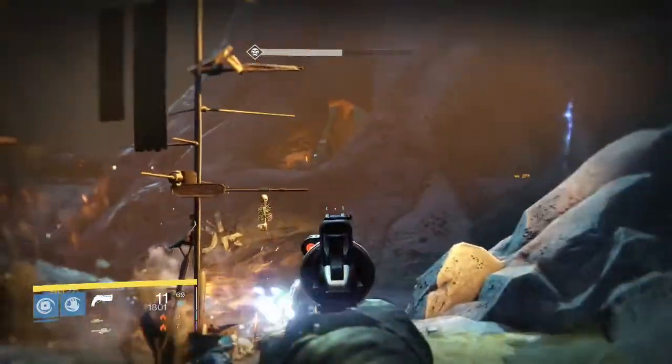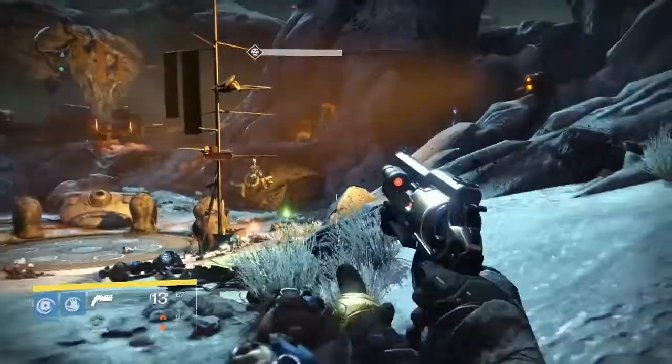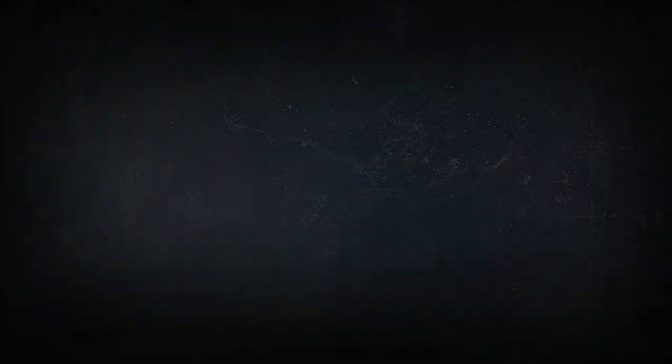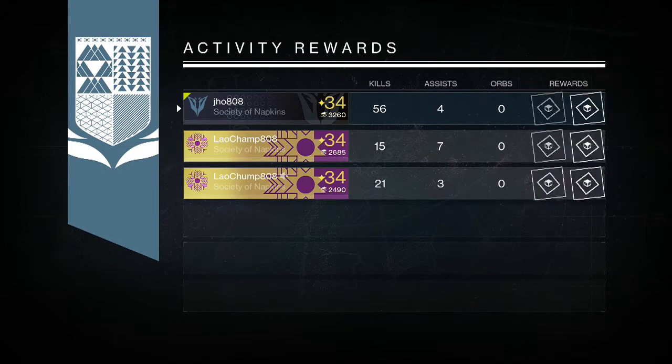This week's Nightfall was the Archon Priest, or the Winter's Run Strike — pretty easy as always because Solar Burn is again one of the modifiers. So without further ado, let's get into the rewards.